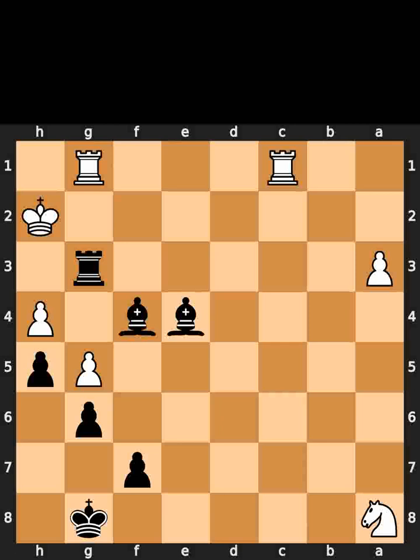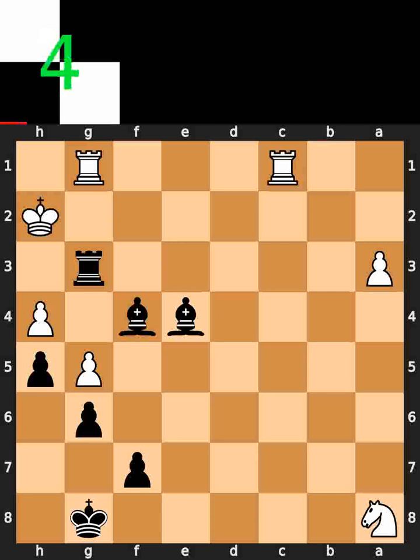This is today's Lichess chess puzzle. In this position, it is black to move. I will give you 5 seconds to think. Comment what you think the solution is. All right, let's finish it.